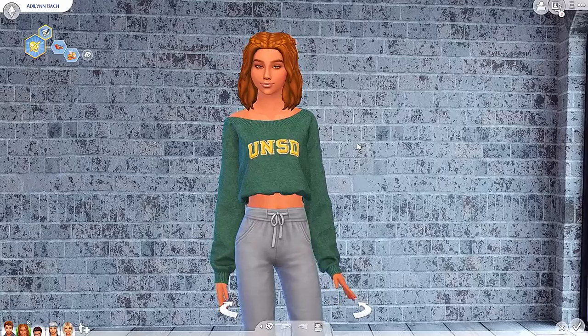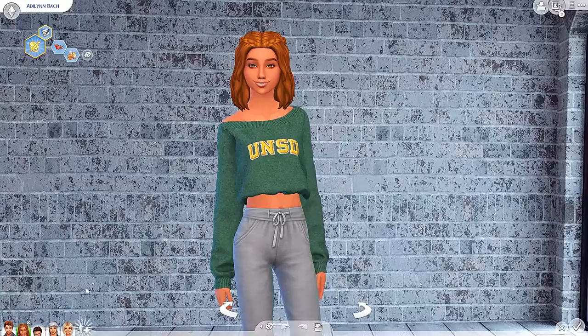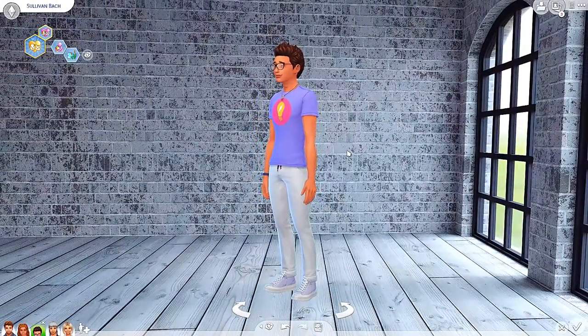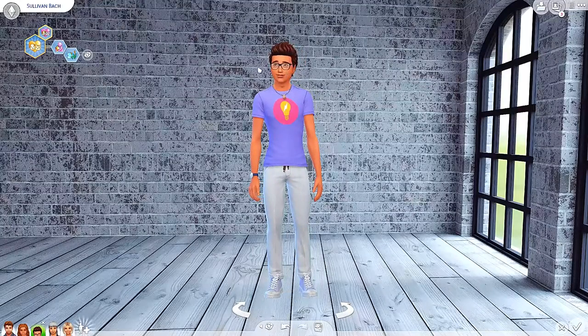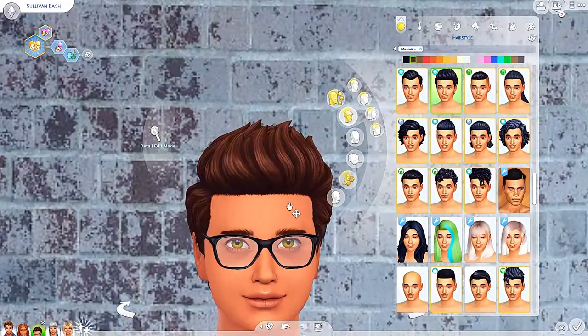Her brother Sullivan is quite a bit shorter. He has two mods applied — the auto set for teen height, but also the Navia Sims mod that we took a look at in a previous video, where you can apply the mod using the forehead preset or an ear preset.